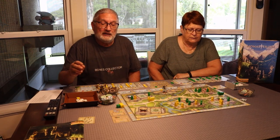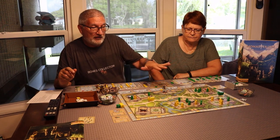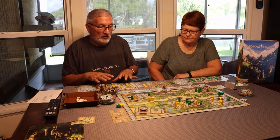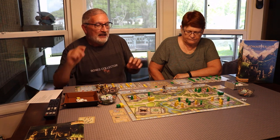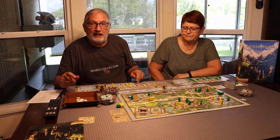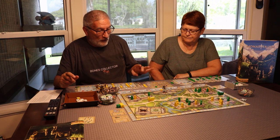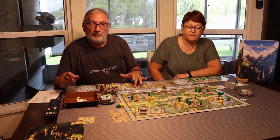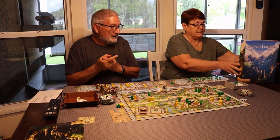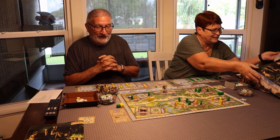As you get down the path between the monasteries — there are five monasteries on the board — you're simply going to be placing novices off your player mat. You have 24 of them, and you place them on the board depending on what resources you've spent. You have four different choices when you're building to place a novice, so it gets pretty complex. This is a pretty complex game with lots of rules. We've played it six times.